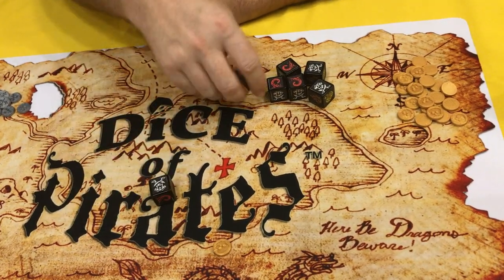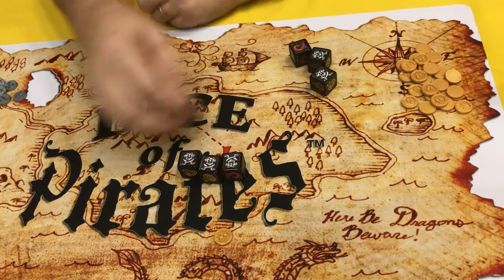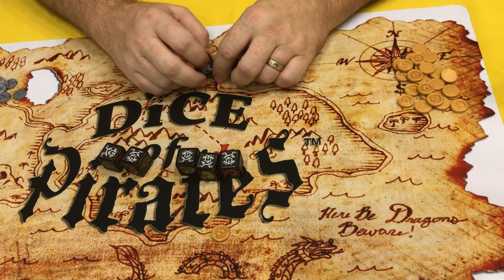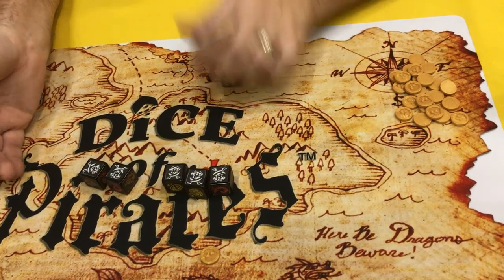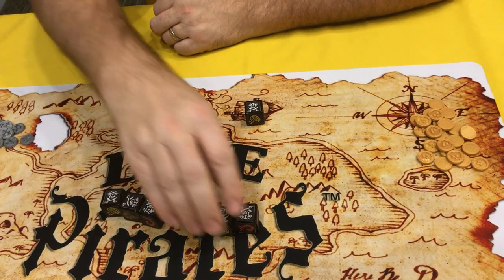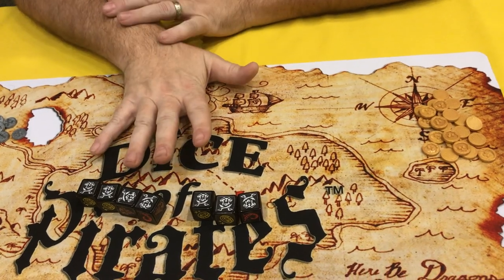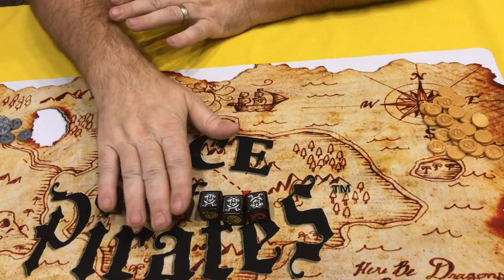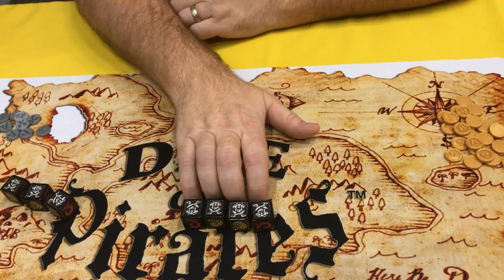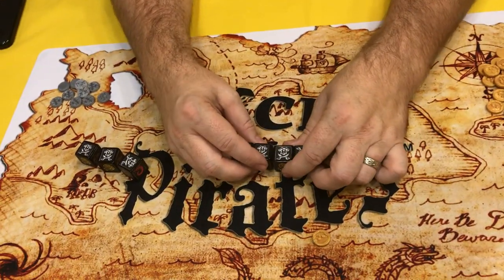Sometimes there are pirates out there that have more gold than you do, so three or more pirate flags can allow you to attack another player and steal their gold. The number of pirate flags you take into combat is how many dice you're fighting with, and how many dice you can potentially win gold with or lose gold with, because piracy is high risk, high reward.